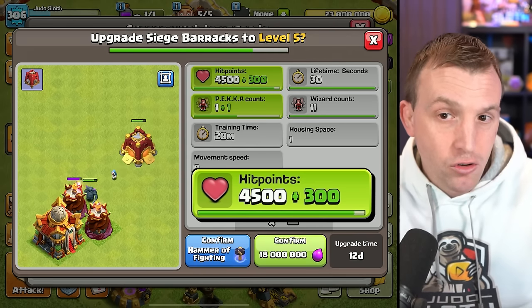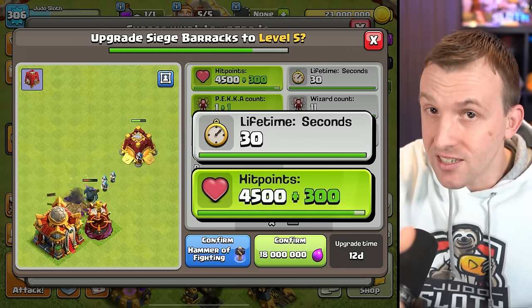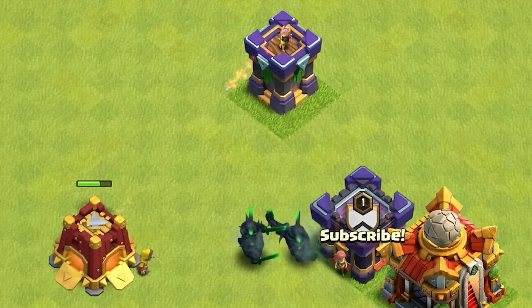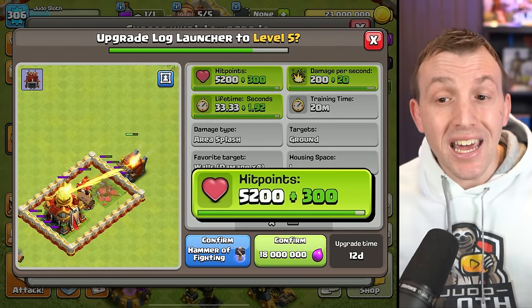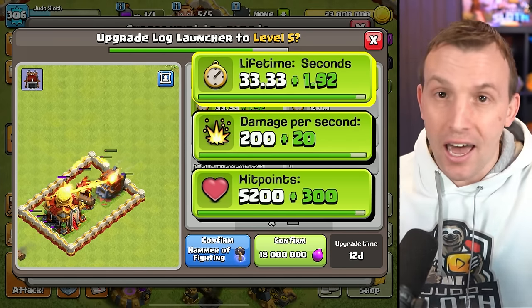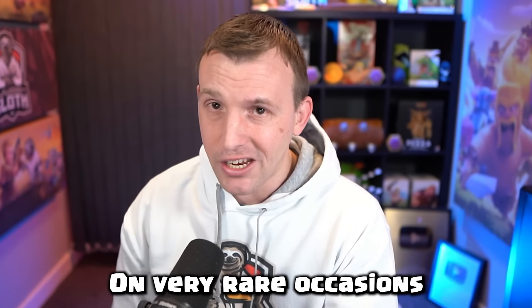This does not increase the lifetime of the Siege Machine — it means it will diminish in health faster, but it can withstand incoming damage a little longer. The Log Launcher has exactly the same cost and time to upgrade, gaining an extra 300 hit points and 20 damage per second. Its lifetime is actually increased. Though I'll say that at Town Hall 16, even though I use a lot of Queen Charges, I have found myself using the Log Launcher on very rare occasions.